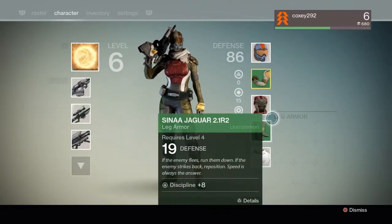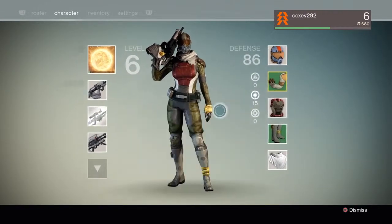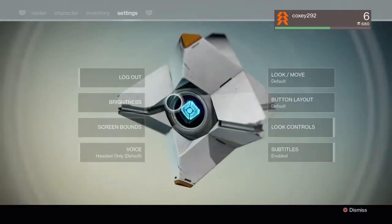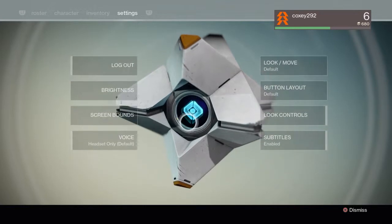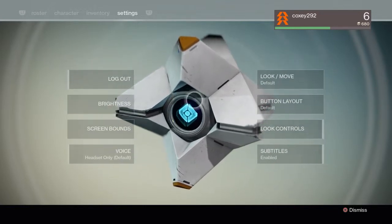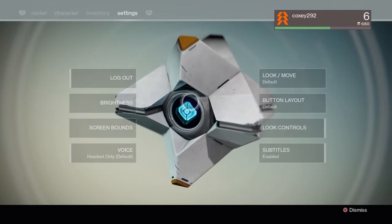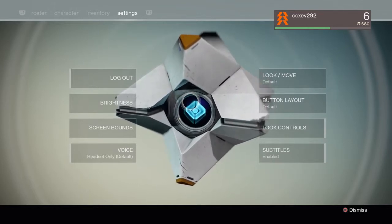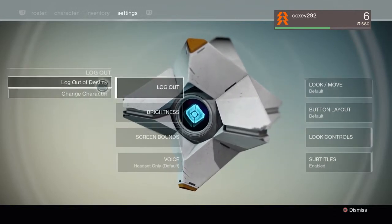I'm a little level six with all this cool gear. First thing we're gonna do is take a look at the settings. This is the settings menu — that's your Ghost in the background. Settings are pretty slim, which is fine for a console game. There's also a logout button — I can either get all the way out or just change character.